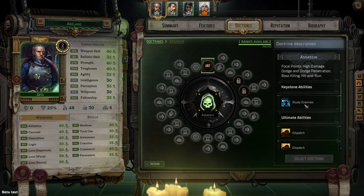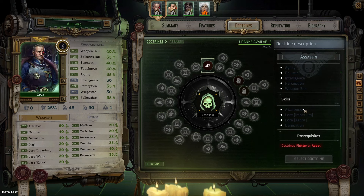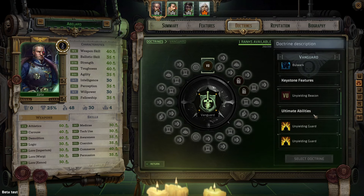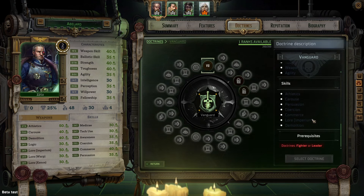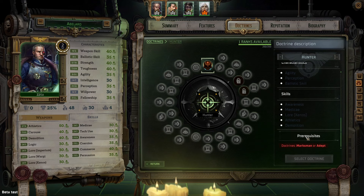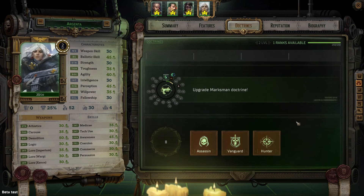The only other way in which they are different is that they do have prerequisites. If you scroll down here, you'll see that Assassins must come from the Fighter or Adept doctrine. Vanguards, on the other hand, must come from the Fighter or Leader doctrine. And if we look at Hunters, we'll see that they must come from the Marksman or the Adept doctrine.